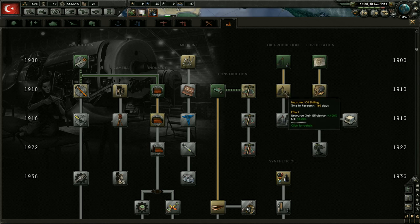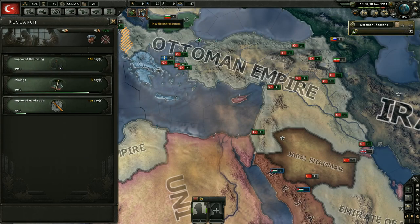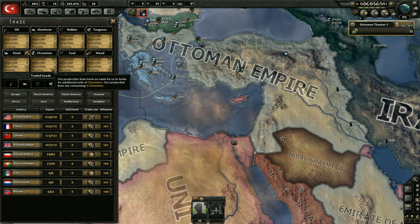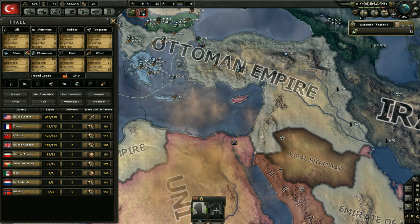I think we're gonna go with the improved oil drilling - get more oil and more resource gain efficiency. I wonder if we're still having issues or have a surplus because of the resources here. That didn't really help us much.